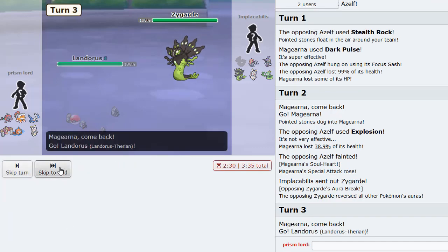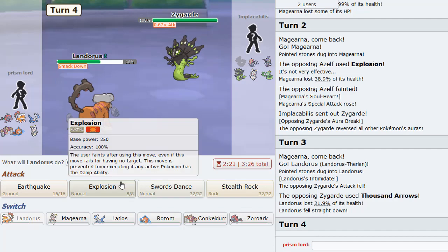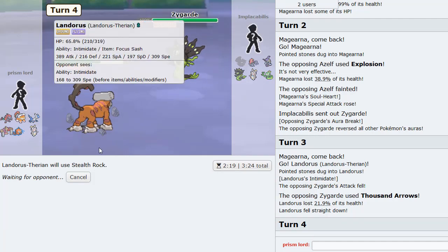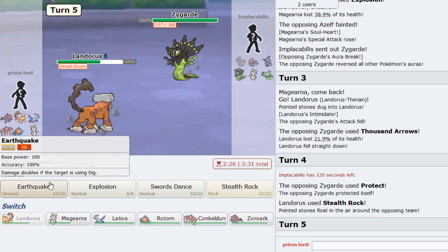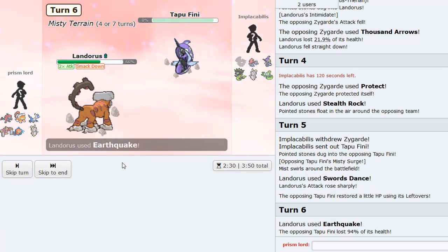I'm gonna go Landorus here. He just Thousand Arrows me - perfectly fine. I think I can get rocks here. I think I can get Rocks and Farewell too. He wouldn't try to set up on a Landorus, would he? Just gotta make sure I don't lose to Seismitoad - I think it's actually kind of a threat. If I can get set up with Magearna I should be fine. He goes for Protect - I see you. Could I SD here? Yeah, I'm pretty sure I can knock this out with an Earthquake. Yup - beautiful.